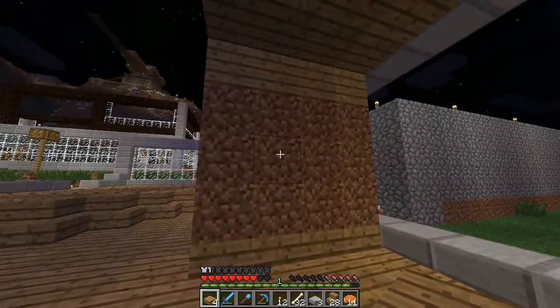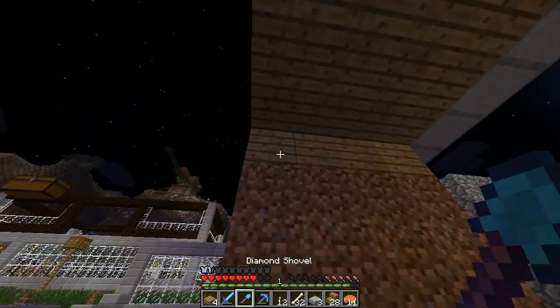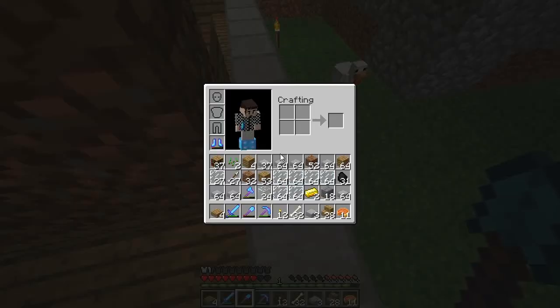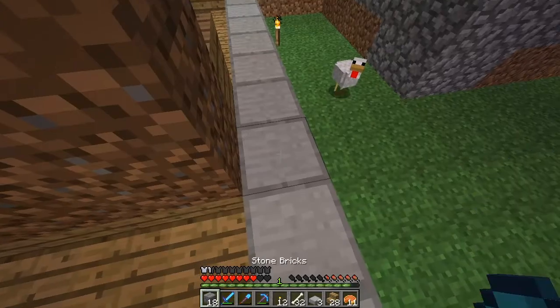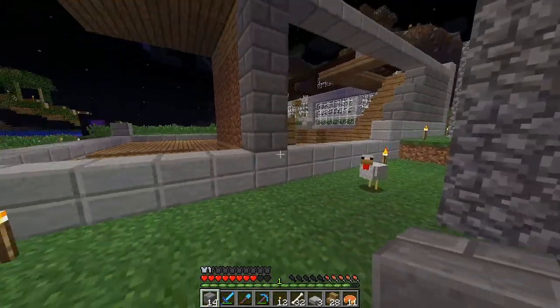That's cool — I like that. I think that's gonna look good. Unless I just don't want anything there. We'll see. So here we'll have to have some kind of pillar. I think this stone will look okay.